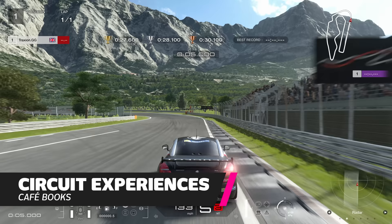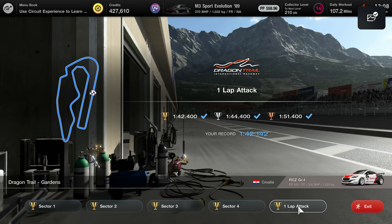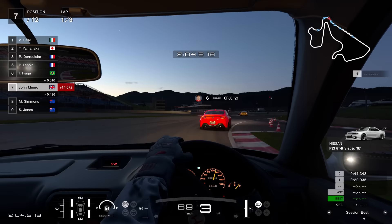You'll come across a circuit experience challenge in the cafe menu books — number 24 specifically — but don't forget to use them independently. If you're struggling with a certain track or are in need of more cash, visit the World Circuits area. Select any track location and there will be a circuit experience option. Here you drive a borrowed car around sectors of a track against the clock. Beat target times to earn cash and learn the venue. Once these sectors are complete, you're ready to complete a one-lap attack, which will earn an additional stack of credits.